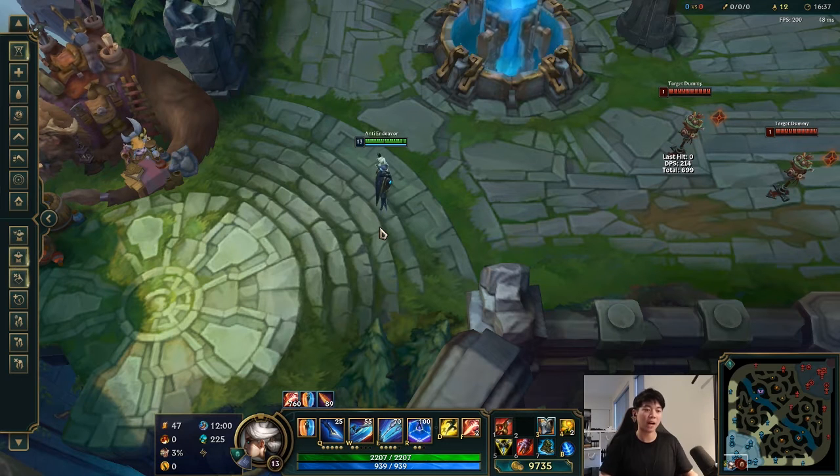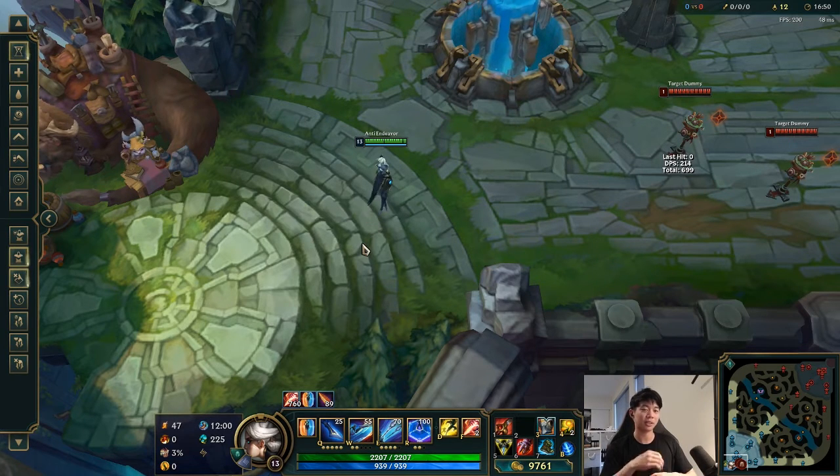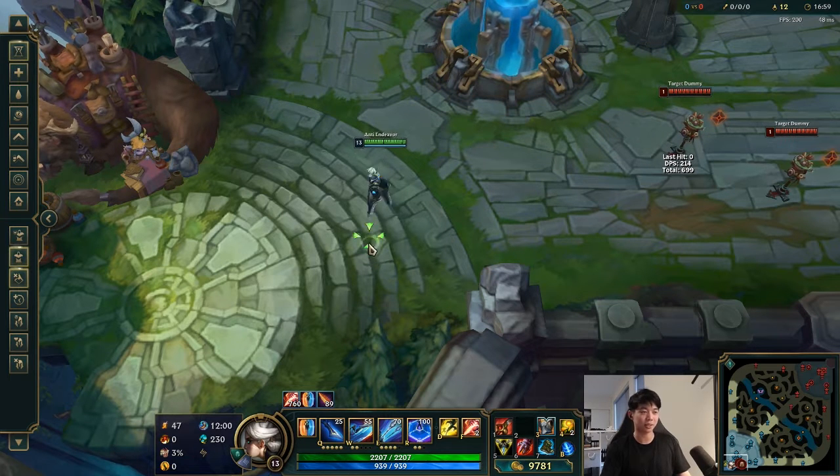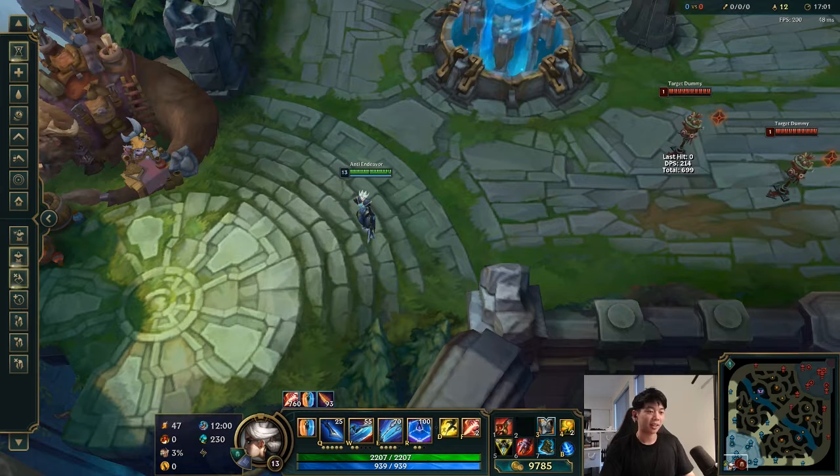I'm more just trying to showcase how I build Camille, how I jungle with her, what's my pathing, and what I tend to play for. So thank you. I'll probably go over other concepts later on with Camille, but I wanted to release a basic jungle guide first. Hopefully this solves some of your questions. If you have any more, just leave questions in the comments or you can ask me during the stream. Thanks for watching and hope you guys have a good day.